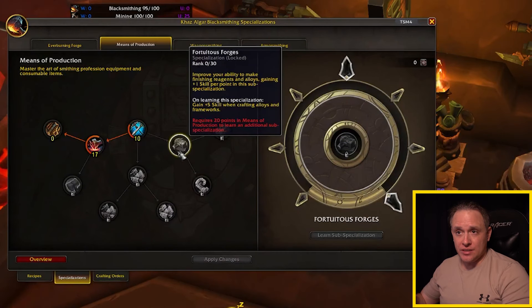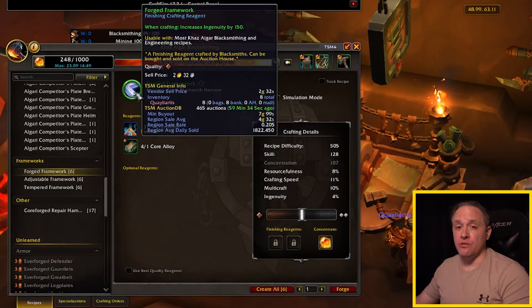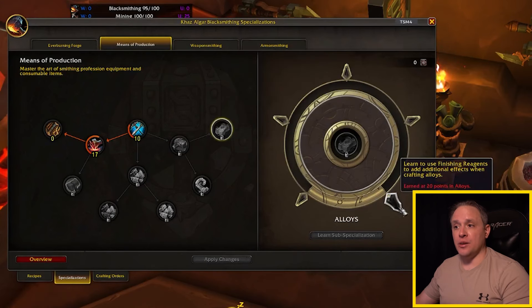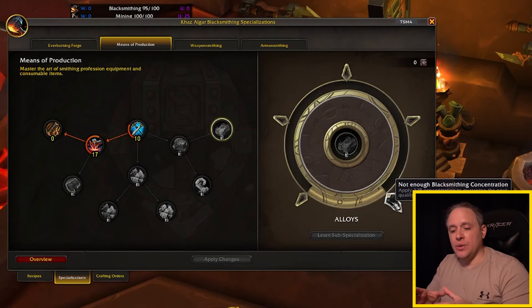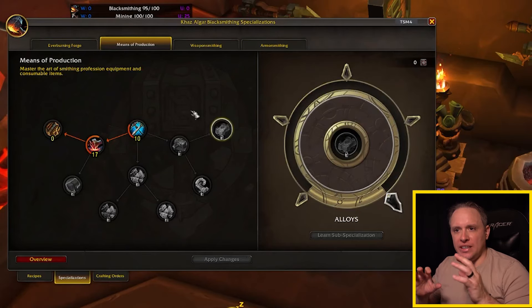Fortuitous Forges is where you perfect alloys and frameworks. Frameworks are finishing reagents that can be very beneficial — for example, Forged Framework increases your ingenuity by 150. Speccing into this node lets you make better frameworks. Going into the alloys branch increases your skill level when crafting alloys, and at the very end you can use finishing reagents on alloys to make them even better. The goal is to make a gold-tier alloy without using too much concentration — the better your skill level, the less concentration needed to make up the difference.